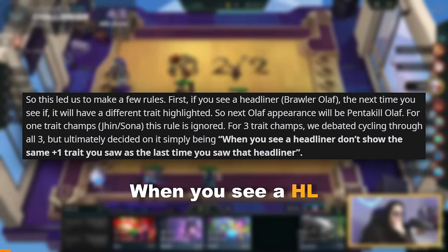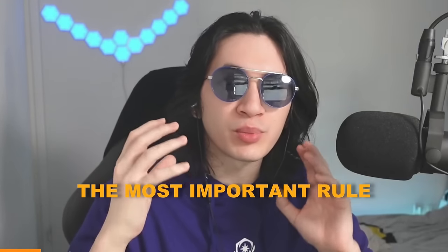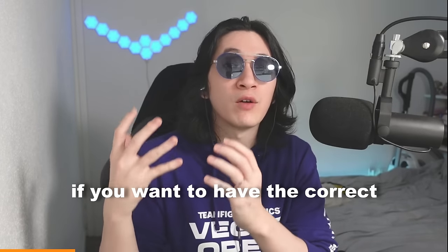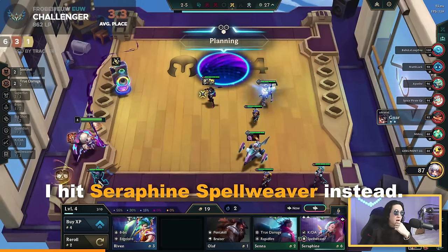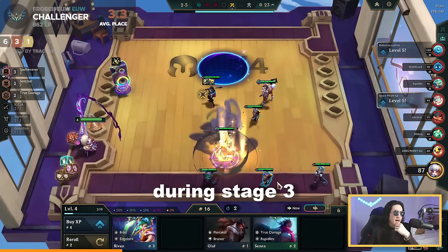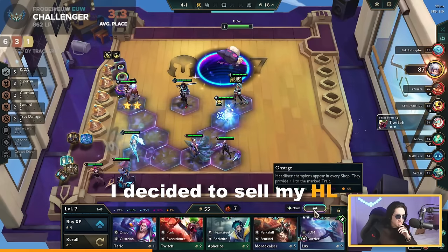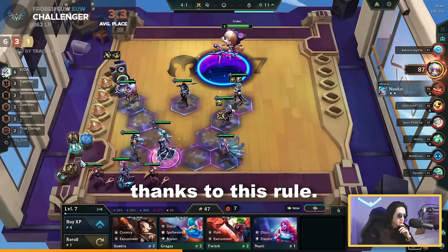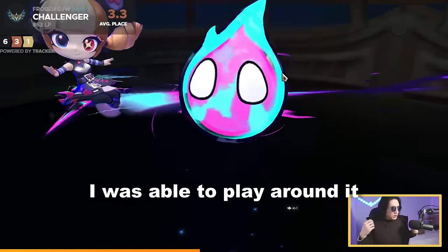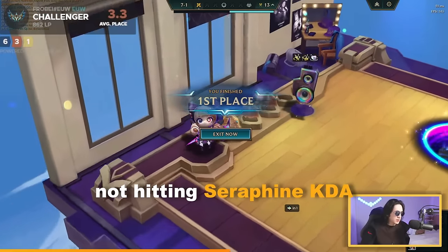Rule number two: when you see a headliner, it won't show the same plus-one trait you saw the last time you saw that headliner. This is probably the most important rule to know, especially when playing a reward comp, because you must use it to ensure you get the correct plus-one trait. For example, I wanted to play Seraphine reward with 7 KDA, but I hit Seraphine Spellweaver instead. I played with Spellweaver during stage 3 so I didn't need to roll too deep. Then during stage 4, I sold my headliner and rolled to find the next Seraphine headliner, which would automatically be KDA thanks to this rule — letting me preserve gold and health during stage 3.